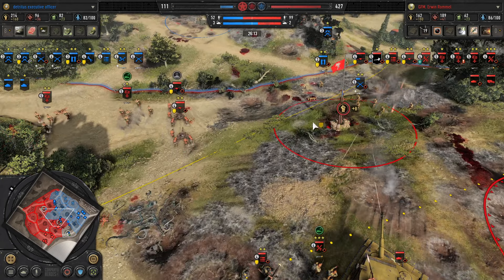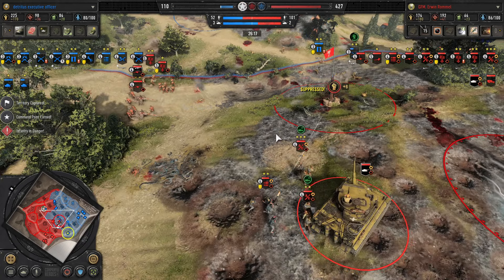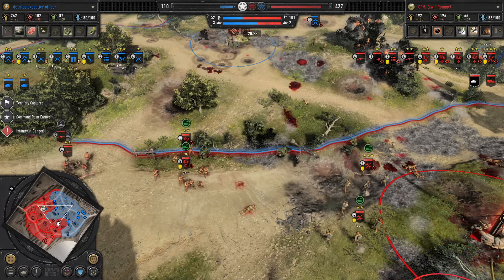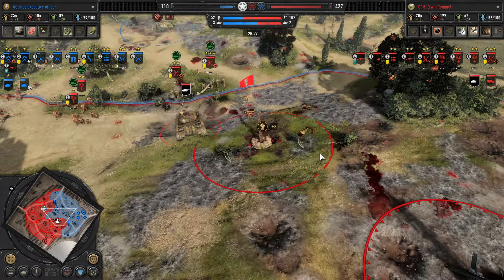Trying to push forward — Havoc's men find that this bold attempt at assaulting the center is quickly cut short by an MG34 and the Tiger tank. Not surprisingly, they're probably going to try and hold out for another Sherman Easy Eight, and bring in more Brant Pitt firepower.